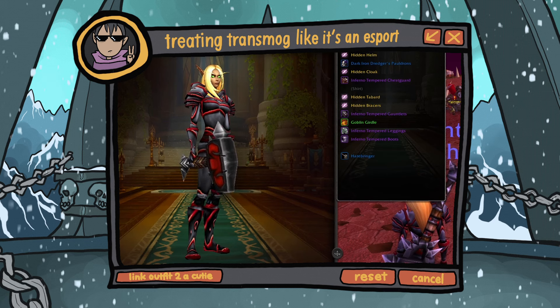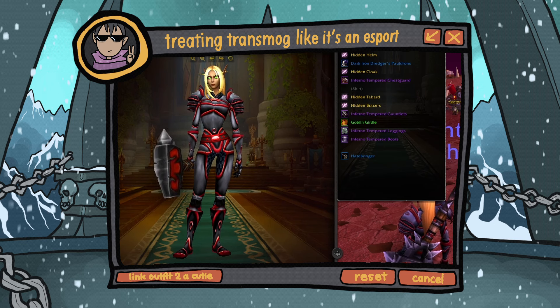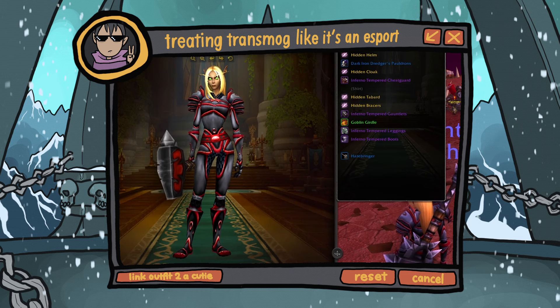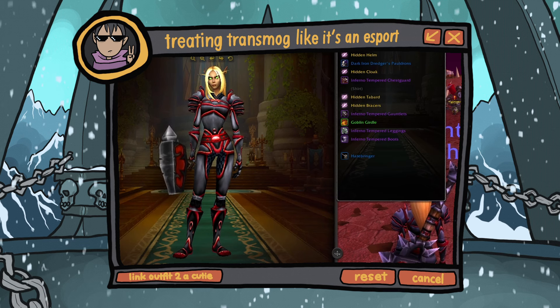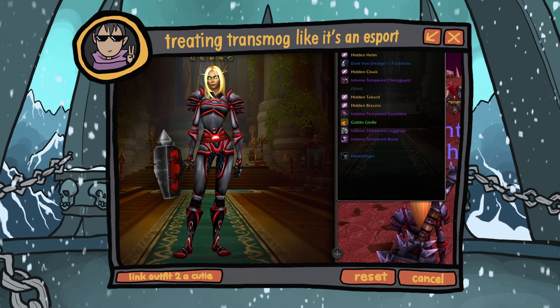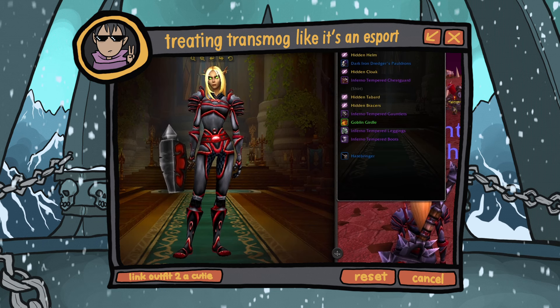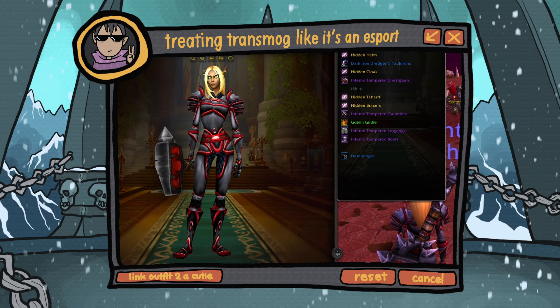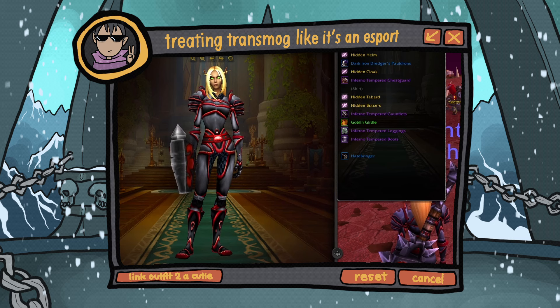They are also available from different sources - there are green drops with the same appearance, but the vendor is the easiest way to get them. The Goblin Girdle is from a quest in Netherstorm. You just go to Area 52 where there's a wanted quest for - I think the mob is called Netherrock - and once you hand that in, you have your girdle. That's the best one I found that fits with this set, which sadly doesn't have its own girdle.